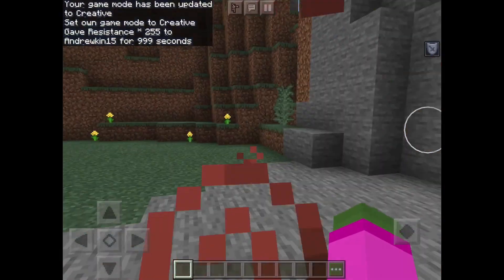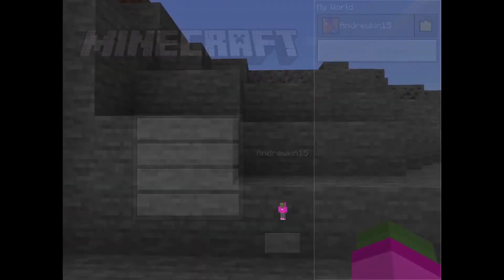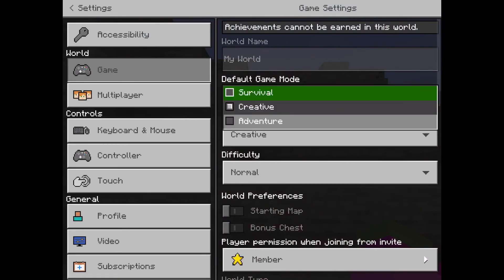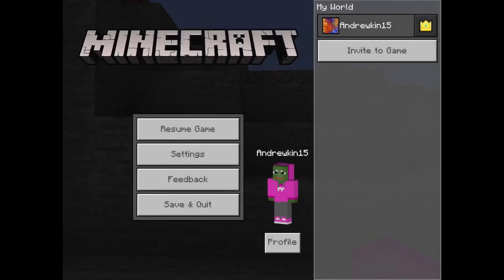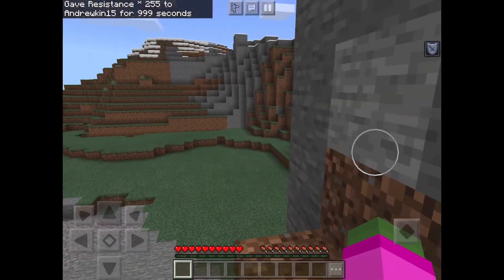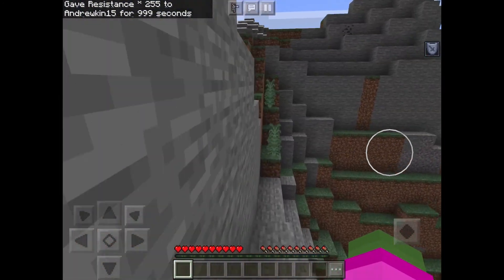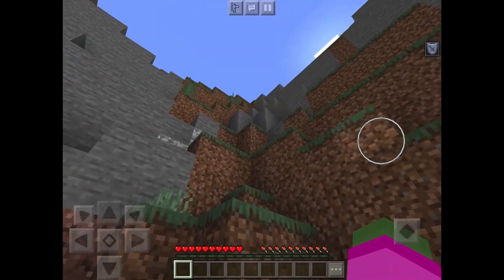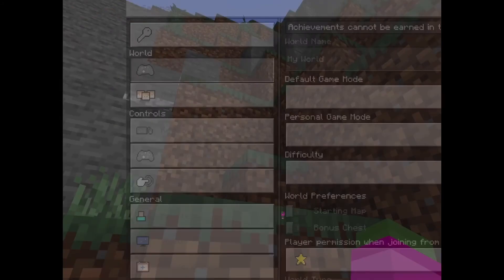Now the next one we're going to be showcasing is resistance. Resistance is resistance to your character, your player — you know, Steve — taking damage. So watch this. If we jump, this would normally take about two hearts. Nothing. Nothing at all.